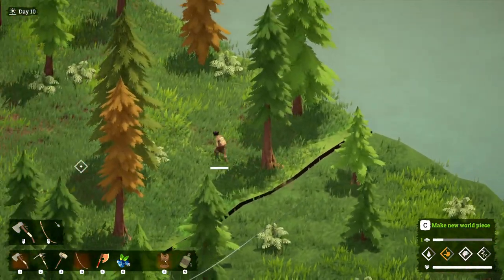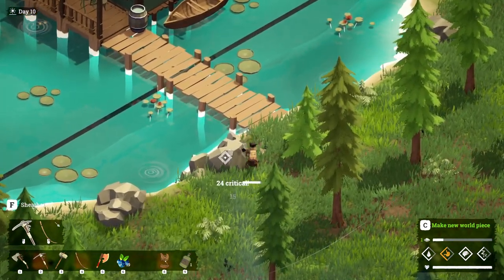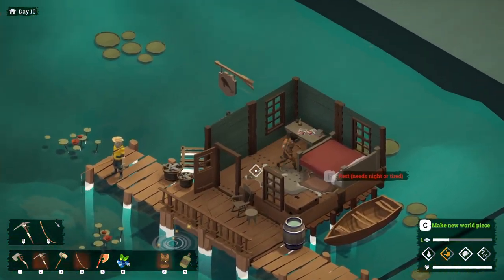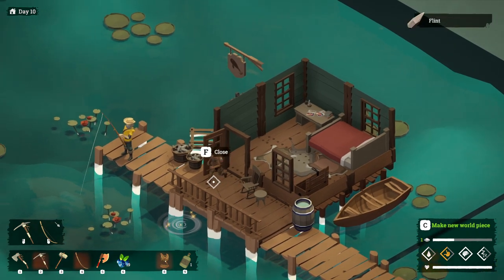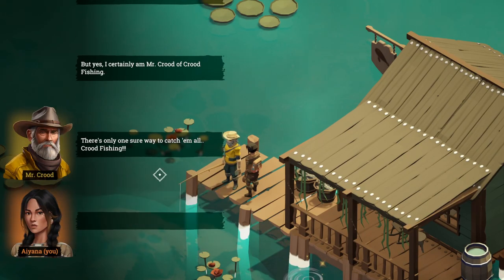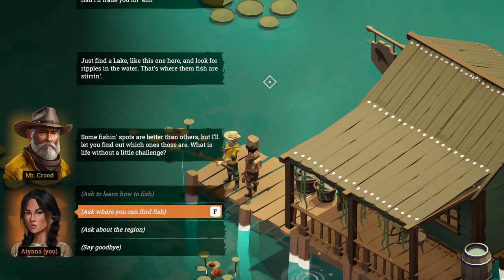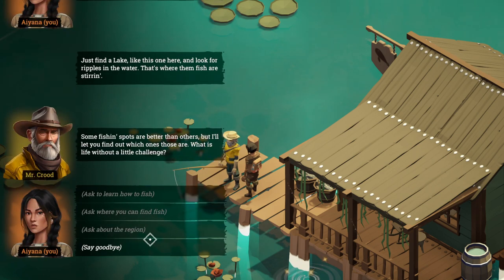Now that we've got the saw blade, we're going to head over to the fisherman's village and take this tin ingot and tin ore. We're going to head inside and search this — grab the book, open this, grab the flint — and then we're going to talk to Mr. Crude. He's going to teach us how to fish. Now we know how to fish. Tell him we have a rod because we built it already. So we catch some bluegills — the more we catch the better he'll trade them for us. Ask about the region and ask where we can find fish.